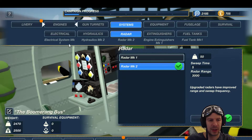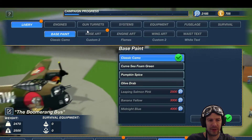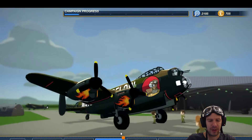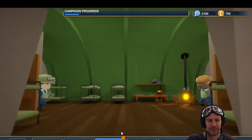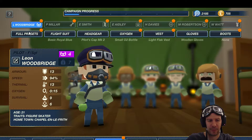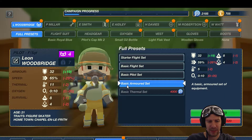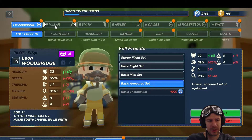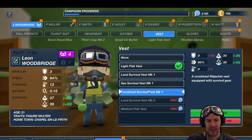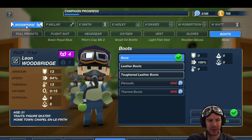Crew gear - livery, nose art, whatever. What do we have in terms of crew gear? Fuel, Woodbridge full presets - yes, that's the basic armored set. Okay, not doing that one. We could have the medium O2 bottle. Combined survival vest - that's handy. Toughened leather boots. Now that I've removed these guys, let's see Miller.